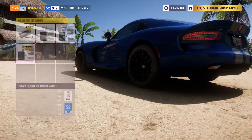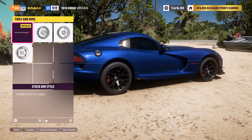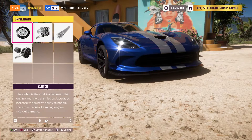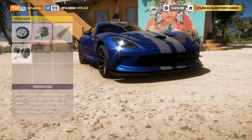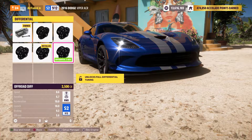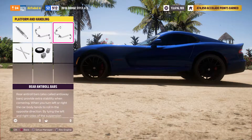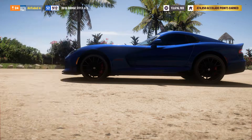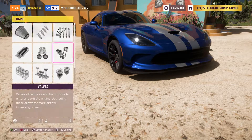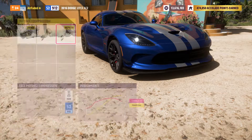Front track width and rear track width all the way out. Wheels wise, you can go with whatever you'd like — I just kept the stock Viper ACR rims because they're pretty light as-is and they look good on the car, but that's personal preference. Clutch: race clutch, race transmission, race driveline, and the drift differential which allows you to shift just a little bit faster than the race differential. Rally springs, front and rear anti-roll bars all the way upgraded, and then full race weight reduction. Hopping over to the engine, it's fully built — go ahead and upgrade every single thing and you'll be sitting at around 1136 horsepower.